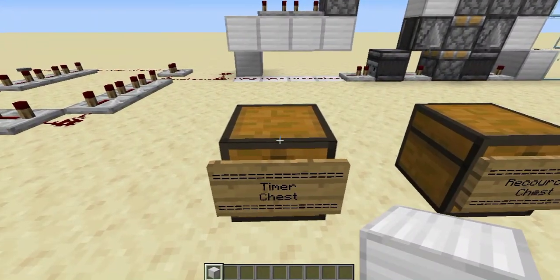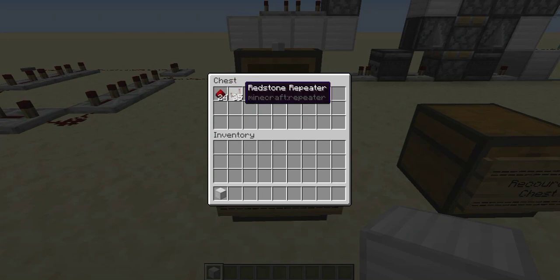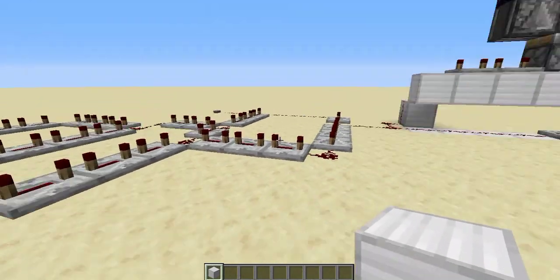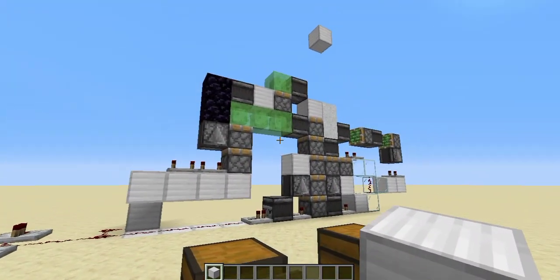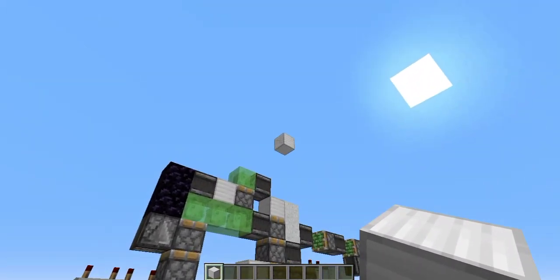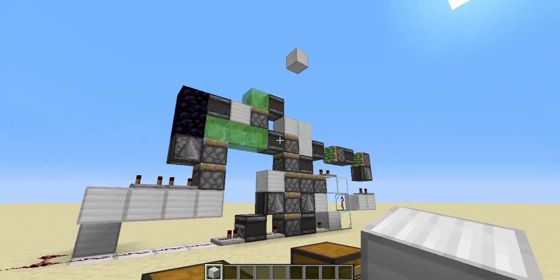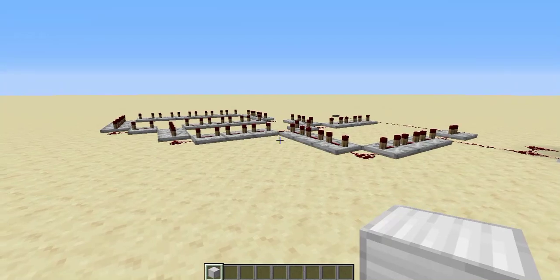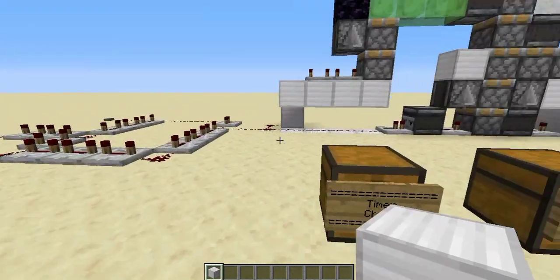In this chest you need 24 redstone and 35 repeaters. This is for the timer because you need to power the system four times to push the block five blocks up and another four times to bring the block back down. This circuit, even though it's not that compact, does the job.